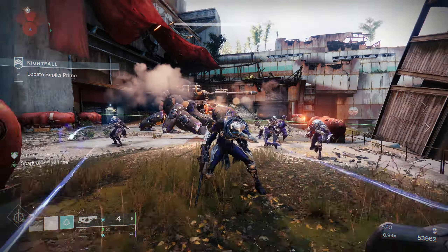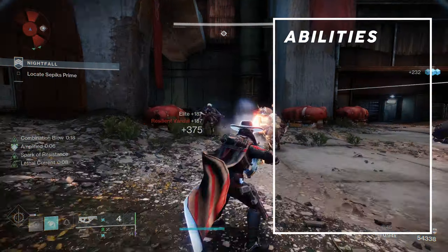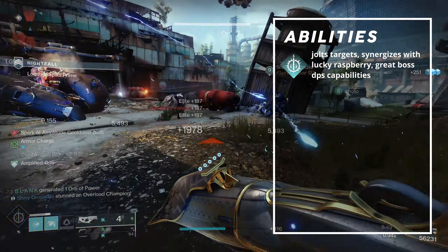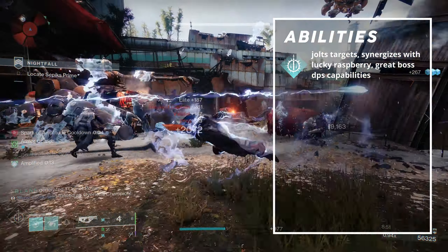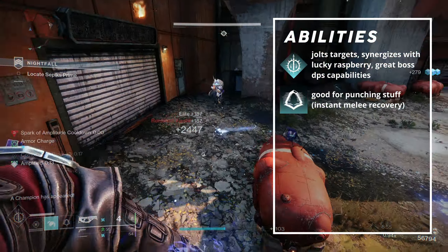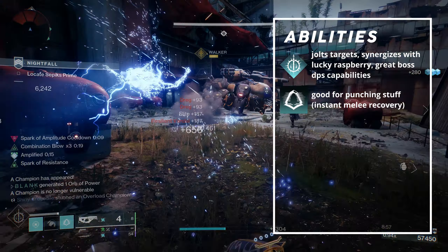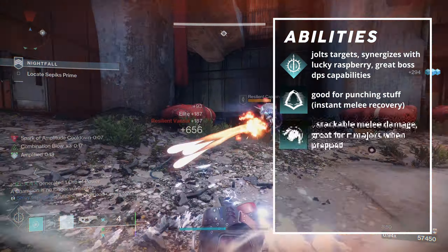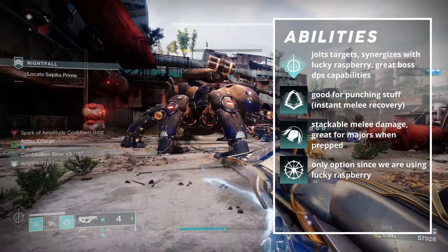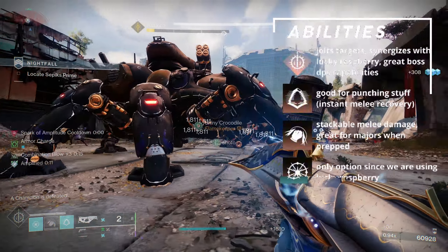With that out of the way, let's get started. The super I chose to use was Gathering Storm, since it can jolt targets, which synergizes with Lucky Raspberry, and because of its great boss DPS capabilities. I went with Gambler's Dodge since the melee abilities on Arc Shredders are too good to pass up. Despite this build not being meant for melee combat, I still find Combination Blow to be great for applying damage on beefier adds. The grenade we have to use is Arcbolt Grenade, obviously for its synergy with Lucky Raspberry.